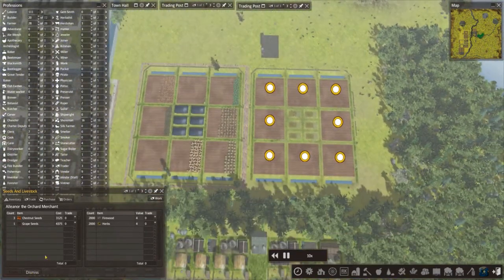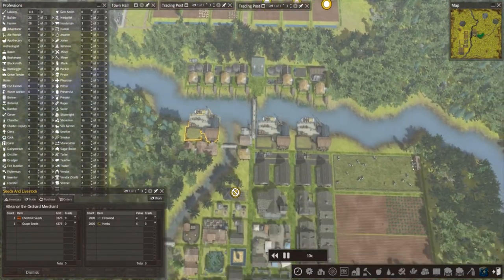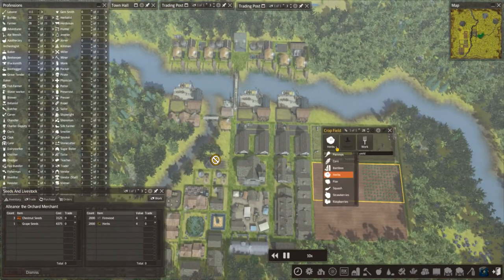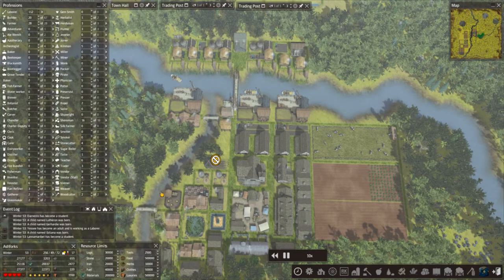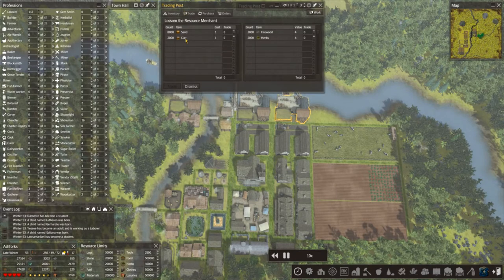We've got these traders - one of them's brought chestnut and grape, and I think we need both of those. Let's get rid of these traders, take those. Let's put 2,000 in and bring it down. 1,875 it should be, but let's give a bit of a tip. Trade and dismiss - you can go. The other two guys, what did they bring? He brought some more sand and clay.